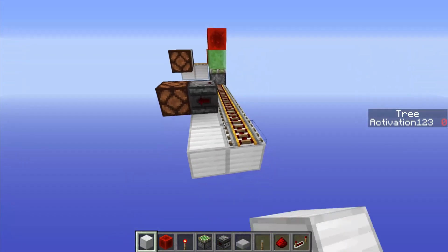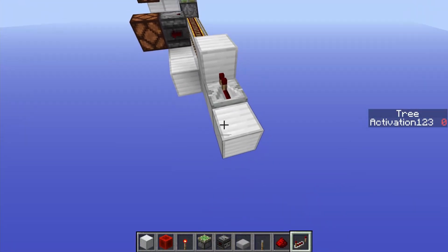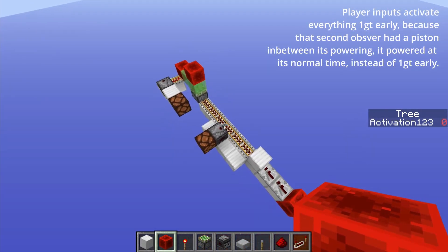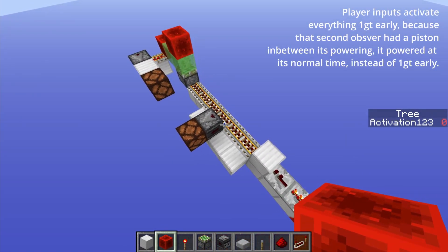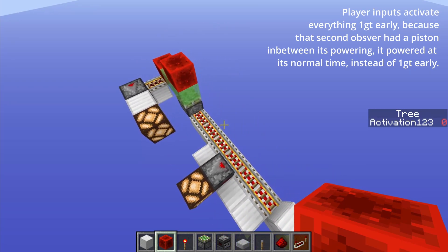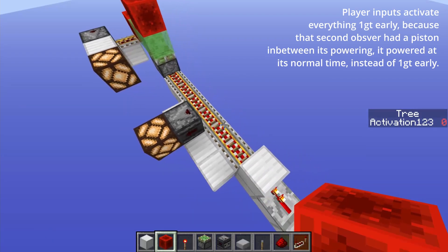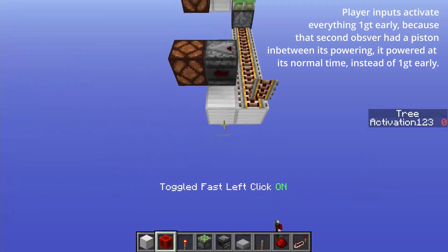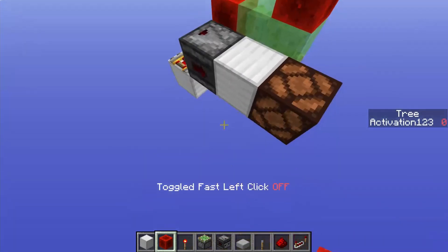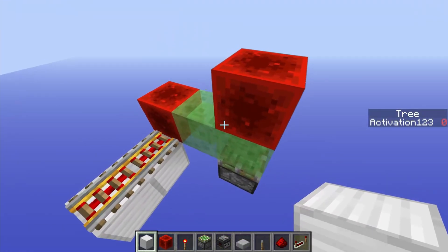I can even slow down the tick rate, and if I power this, two game ticks later, these both power. So these are still instant. There was a one-game-tick delay because of player input issues, but you get the idea. Setting the tick rate to 1 again, these both rail lines power in the same game tick.